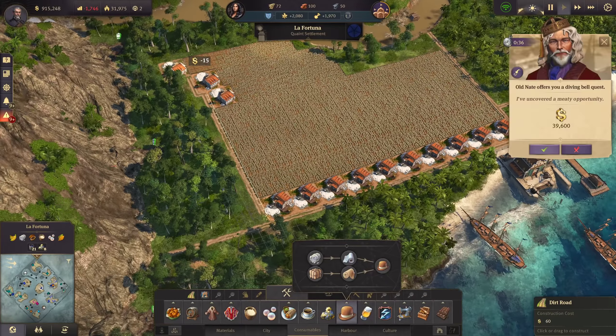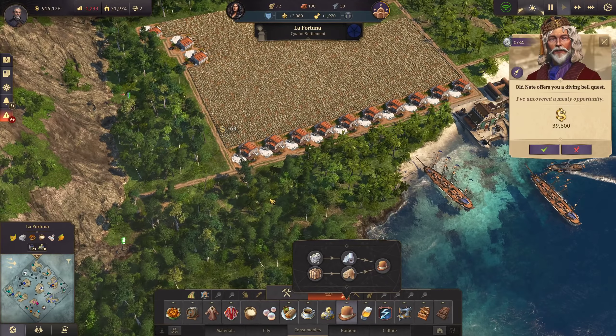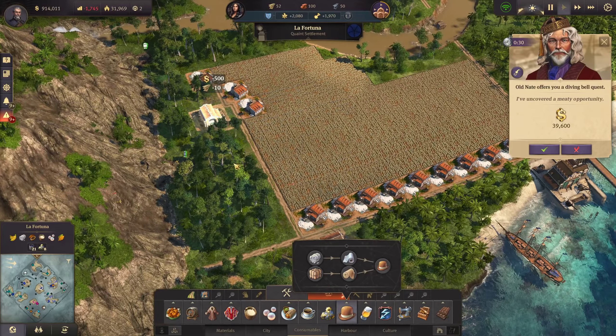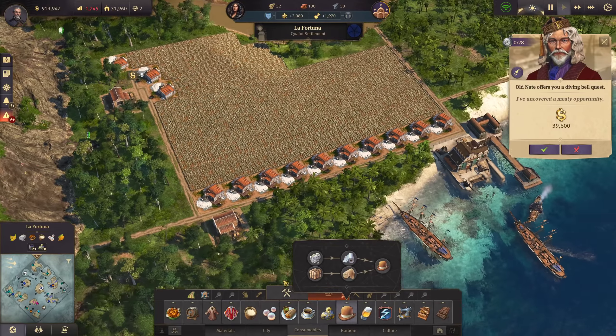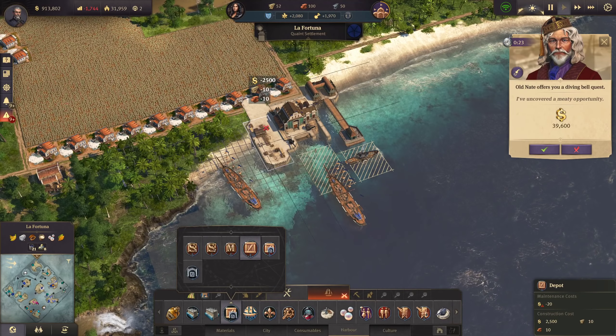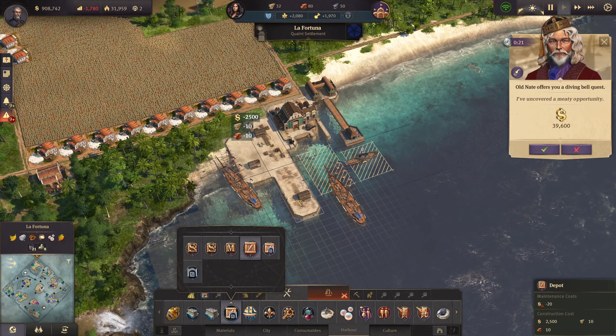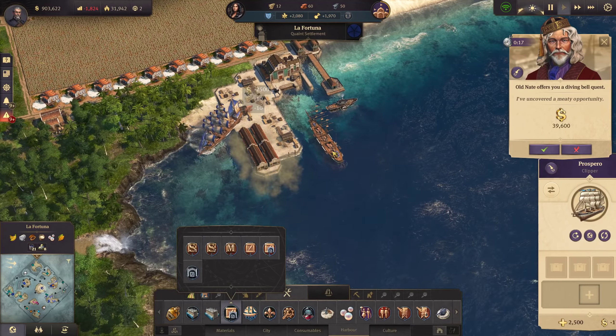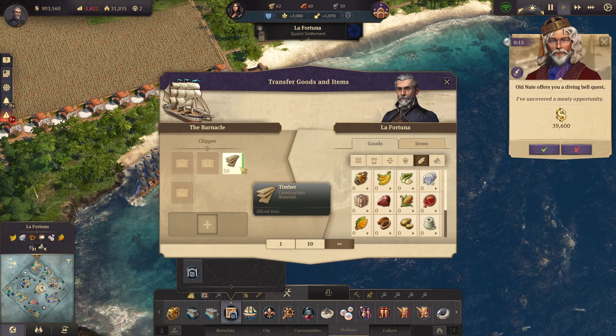We need additional warehouses - another one here and another one up here. We definitely want to have some storage here in that harbor, so let's have a depot. With the remaining resources I now have two clippers available.